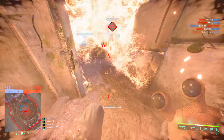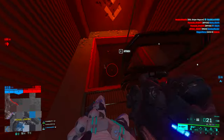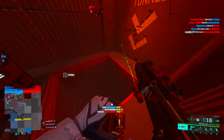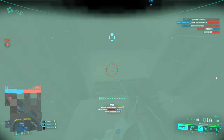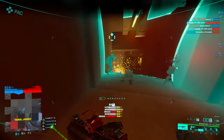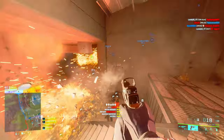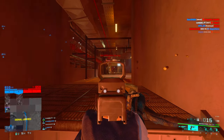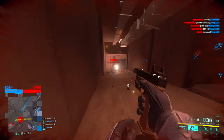The only problem with the buckshot drum is the reload speed: 3.45 seconds tactical and 3.92 seconds empty reload. So if you run the drum magazine, make sure everybody is dead in your vicinity before you reload. The moment you press the reload button and somebody knows you're there and pushes you, you're not getting that new magazine in before the guy jumps around the corner and shoots at you.